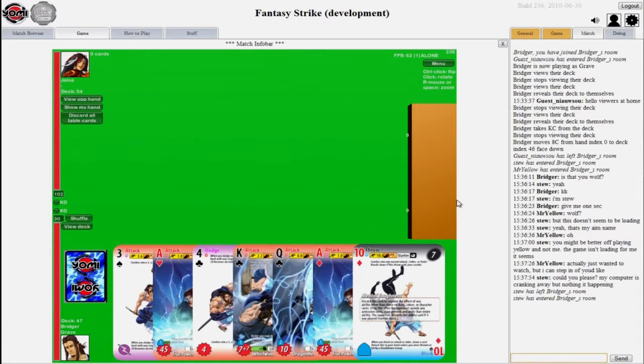Here's how Yomi works in a nutshell: both players pick a card from their hand and play it face down. Then, simultaneously, they reveal it and we check to see who the winner is. After determining the winner, the winner may get to play some combos to do extra damage. After that, everybody discards those cards, draws one card, and we start all over again. That's the very basic shell of the game.